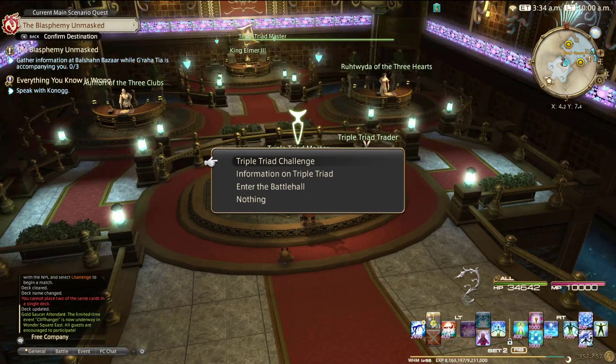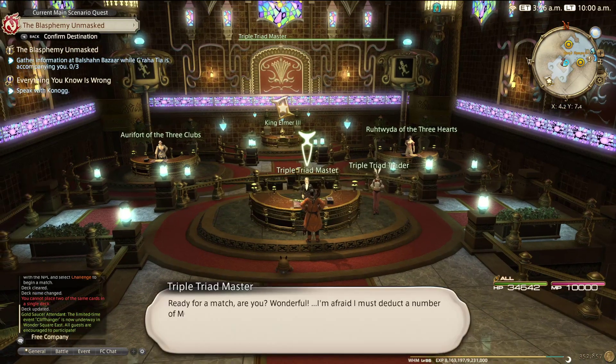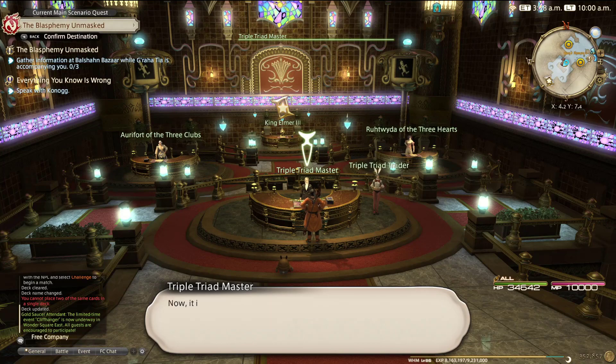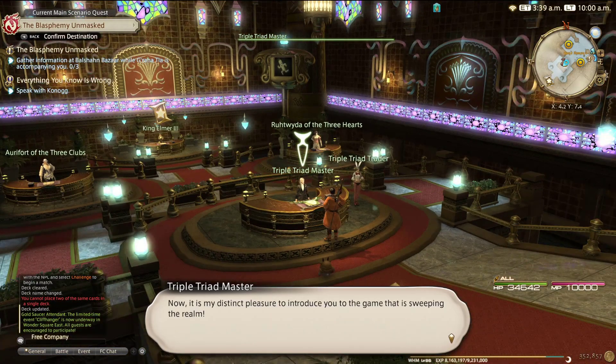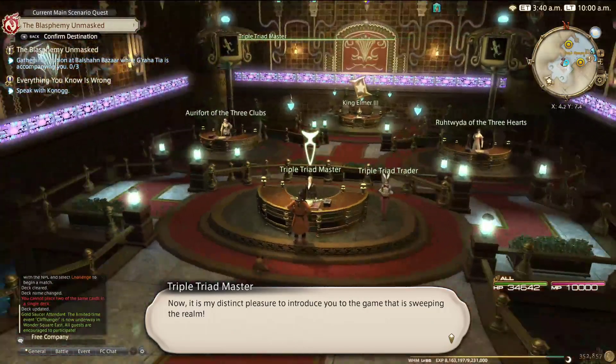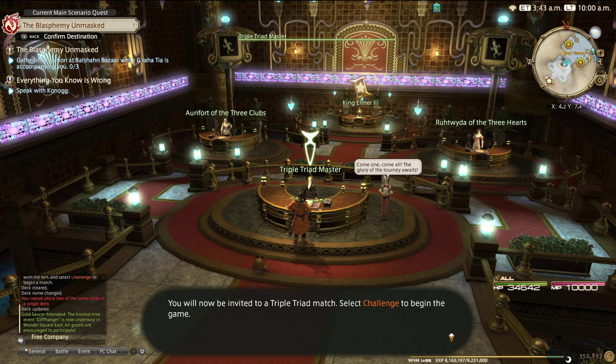So this NPC in the Gold Saucer does talk you through a tutorial, so we'll go through that together before getting on to the more detailed rules. It's quite simple — you talk to anyone in the hall. There's also a battle hall where you can challenge real players as well. There are also fortnightly tournaments you can enter, which we'll come to later. He's going to introduce us to a Triple Triad match and the first thing he's going to show us is what the rules are, what the fee is, and what the winnings are.